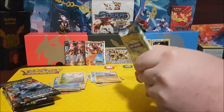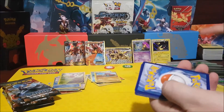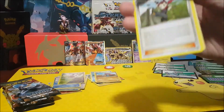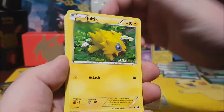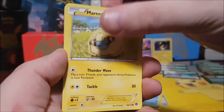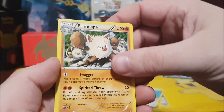I think you're supposed to get on average like two full arts per box or something I heard. Green card - wow, I can't complain with the green cards now. Ninja Boy, Anorith, Pokemon Ranger, Joltik, Fungus, Bergmite, Mareep, Klink, Anorith Reverse Holo, and a Primeape.